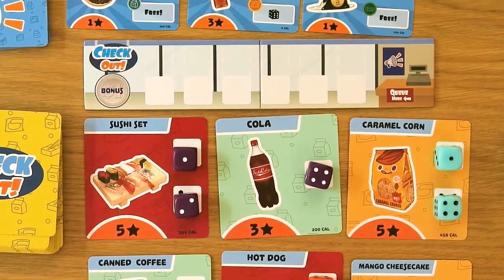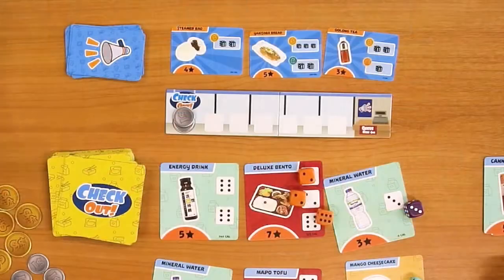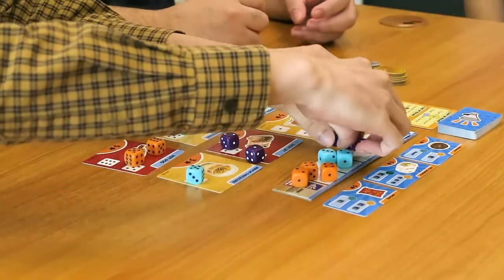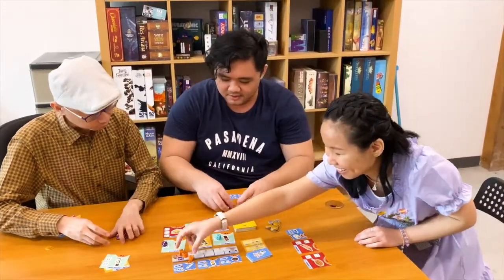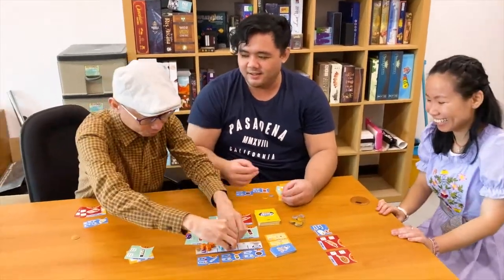At any time during the round, you may choose to checkout by joining the line. Stack the rest of your unplaced dice on the rightmost space on the checkout board and shout, CHECKOUT! If more than one player attempts to checkout at the same time, whoever shouted checkout first gets priority. If you are the only player that has not checked out, you have to stop rolling and stack your remaining dice on the rightmost available space in the line.